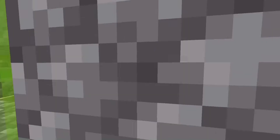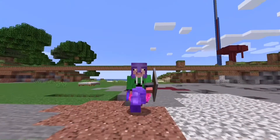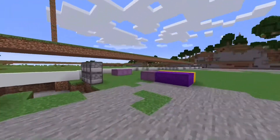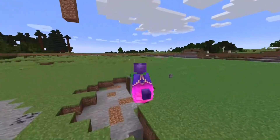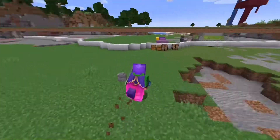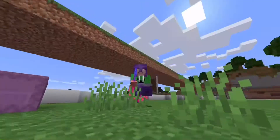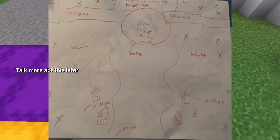Over here we have some villagers — I paid one diamond block each for these from VidMC, he delivered them very quickly, ten out of ten. If we come over here you can see this wide outline — this is going to be what my megabase will look like: a circle in the middle and storage rooms on either end. Here's the drawing on the screen.